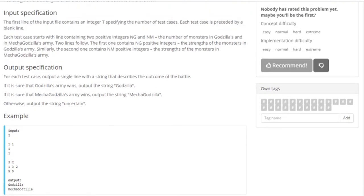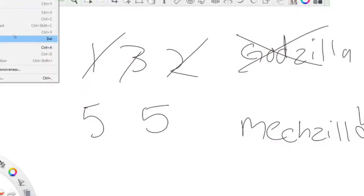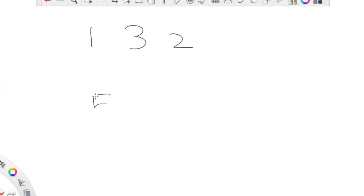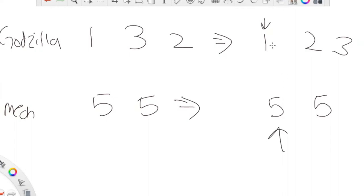I think you guys should see the pattern of how to solve this problem. What you would do is sort both arrays. So for 1, 3, 2 you sort to get 1, 2, 3, and for 5, 5 you sort to get 5, 5. Then use two pointers — the first one starts at the first value of Godzilla's array, and the second one starts at the first value of Mechazilla's array. If the value at Godzilla is less than the value at Mechazilla, move the pointer of Godzilla upward by 1.